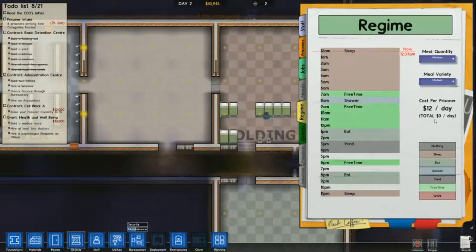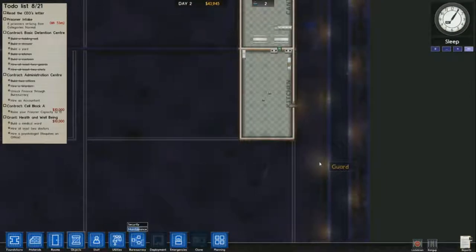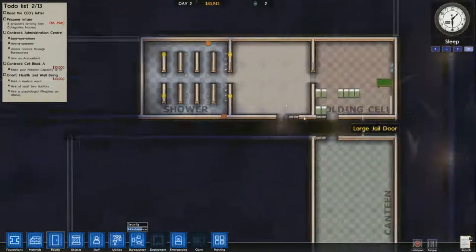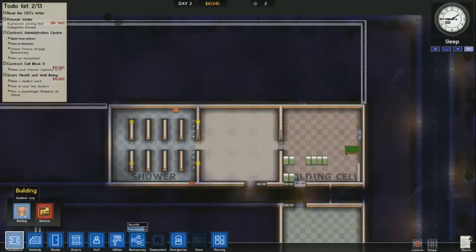I'm adding family and recreation, and now I'm changing all the nothing slots to free time. If you have a nothing slot, your prisoners will just stand in their holding cells and won't actually do anything. With free time they'll go and satisfy their needs, but most of that will be replaced by work once I get my workshop up and running.